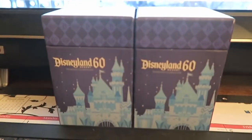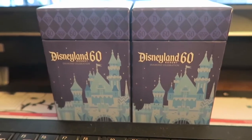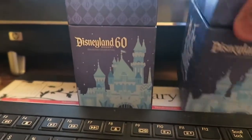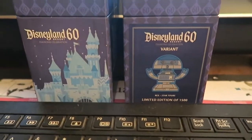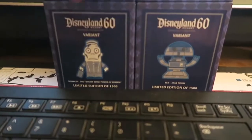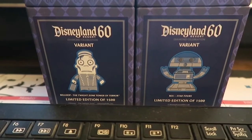You're probably wondering what we have inside the box — well, they're not inside them right now, but let's show you. The first is Rex from Star Tours, and the second is the bellhop from Tower of Terror.